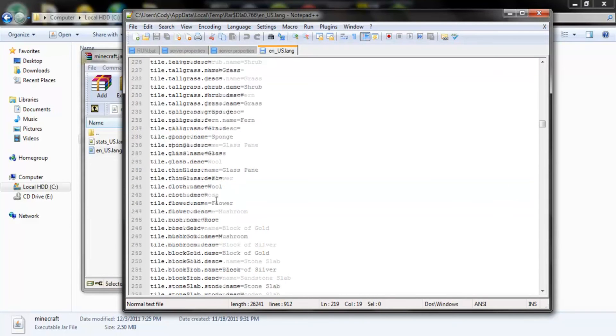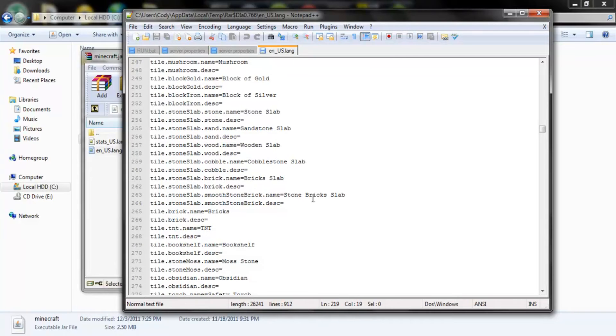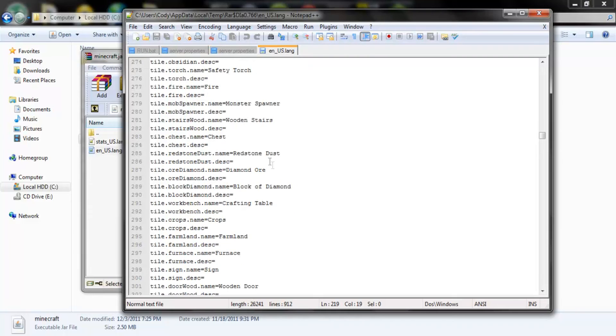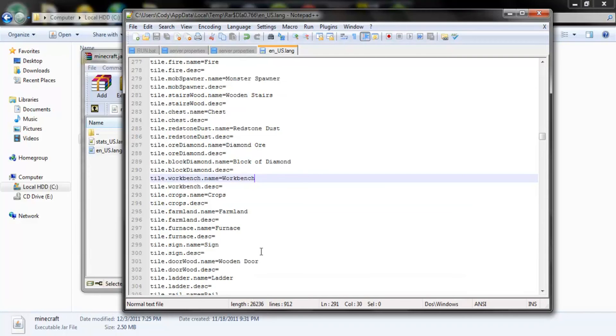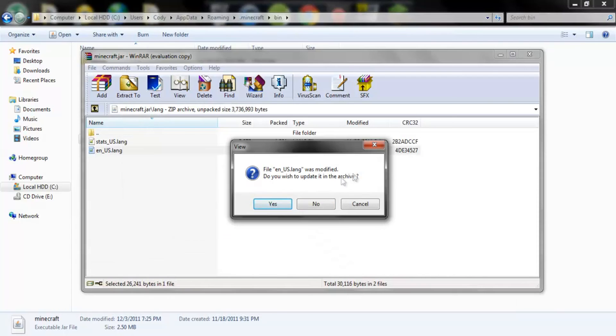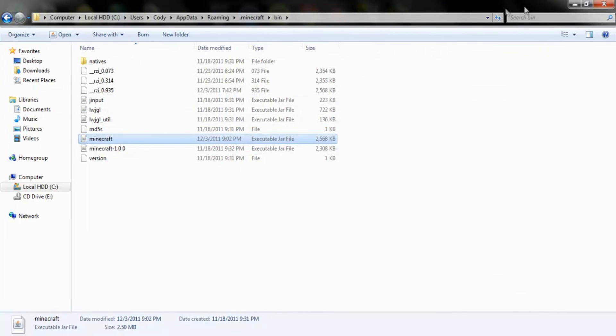Basically once you do all that, let's say I want to change... I changed torch to safety torch, if anybody gets that. Let's go crafting table and change the name to workbench. Save. Now when I press save, my game will show workbench as the little tag next to the item whenever I hover over crafting bench slash workbench. And that's basically what it is. You go into your Minecraft, open it, press yes, it'll update. And you gotta make sure Minecraft is not running. Every time you do that it'll run the right thing.